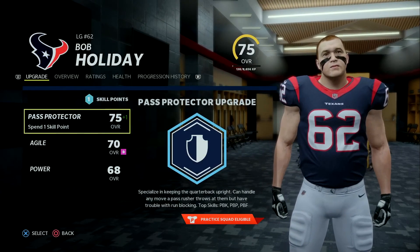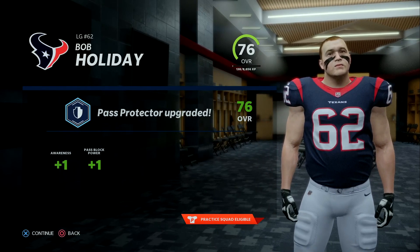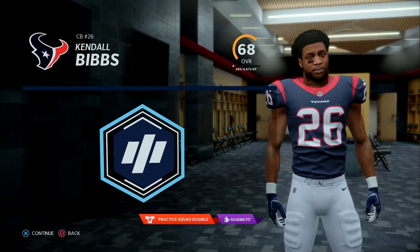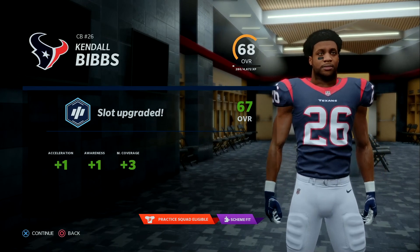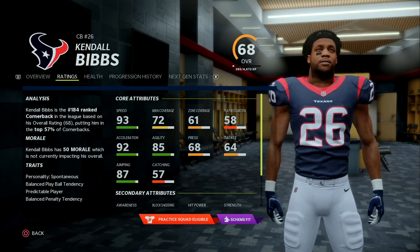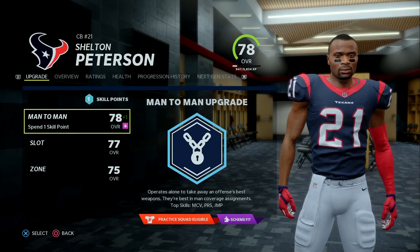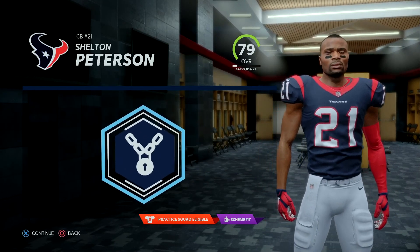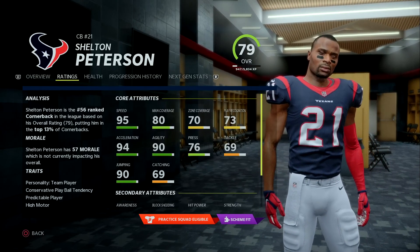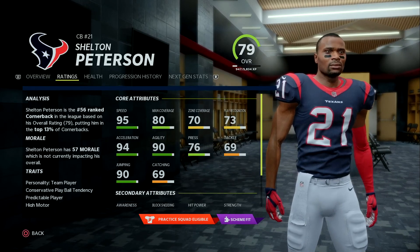We have a few upgrades. First, Bob Holiday — we're upgrading his Pass Protector to get him to a 76 overall. He gets plus one to Awareness and plus one to Pass Block Power. Kendall Bibbs also has an upgrade — upgrading his slot keeps him a scheme fit and he gets plus one to Acceleration, plus one to Awareness, and plus three to Man Coverage, which is huge, putting his Man Coverage up to 72. Both his coverage ratings were in the 60s, which was not great. Shelton Peterson also has an upgrade — upgrading his Man to Man gets him plus three to Man Coverage and plus one to Play Recognition. He now has 80 Man Coverage, with Play Rec at 73.